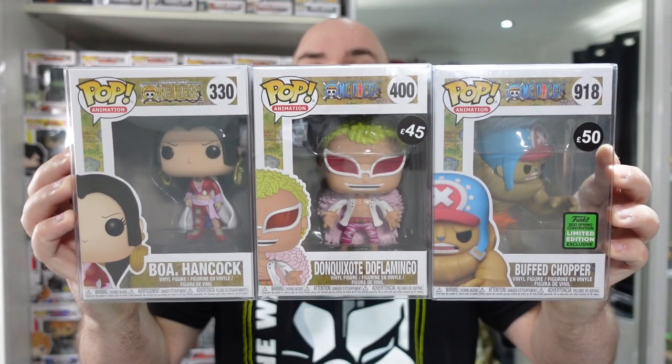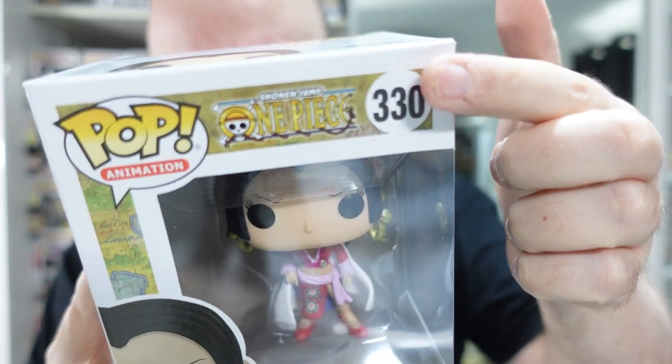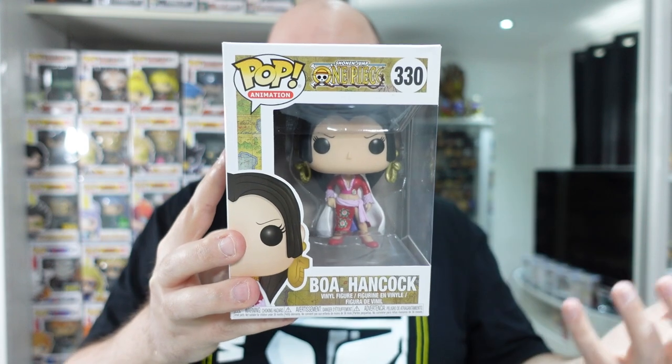I added another three One Piece figures to my collection — Hancock, Doflamingo, and Buff Chopper. There is a little dink on the Hancock box, and I mentioned to the seller that I like to get my Funko Pops signed — particularly anime ones — in hopes that VA actors come over to the UK. He ended up knocking £10 off, so I got it for £30 instead of £40. I know there are restocks going on with One Piece figures, but I wasn't sure if Hancock was going to come back in — she was on Pop Culture for a while, so was Doflamingo, but they're no longer listed there.